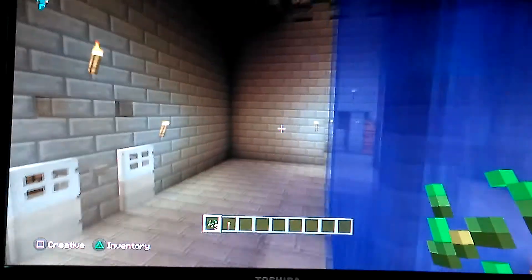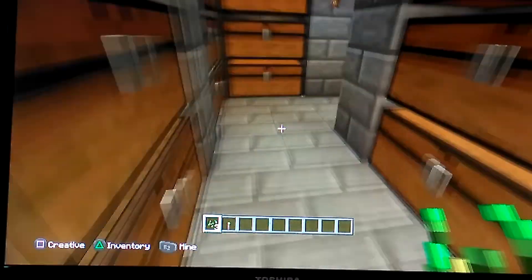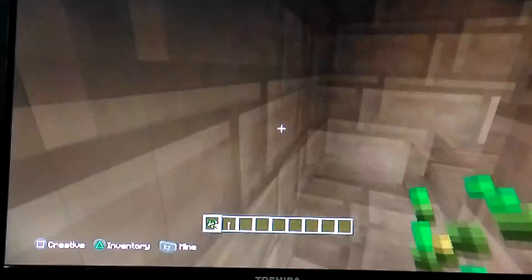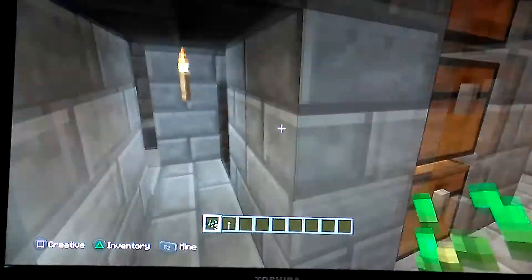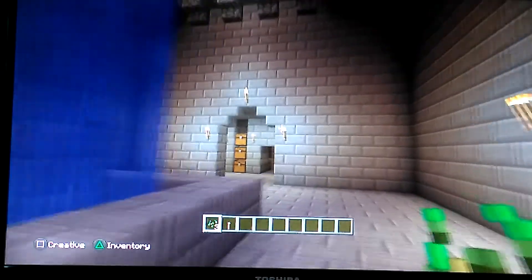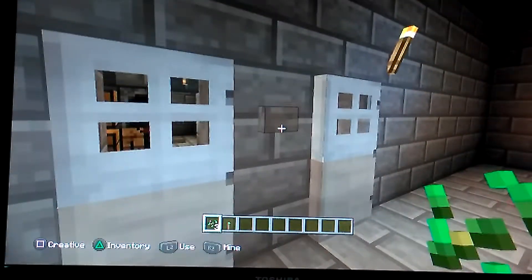We've got one, two, three main structures and one storage on the bottom floor. We'll go up to the next level — it's the same storage, just a load more chests. Then you've got the roof, and there are the same chests on the second floor as well.